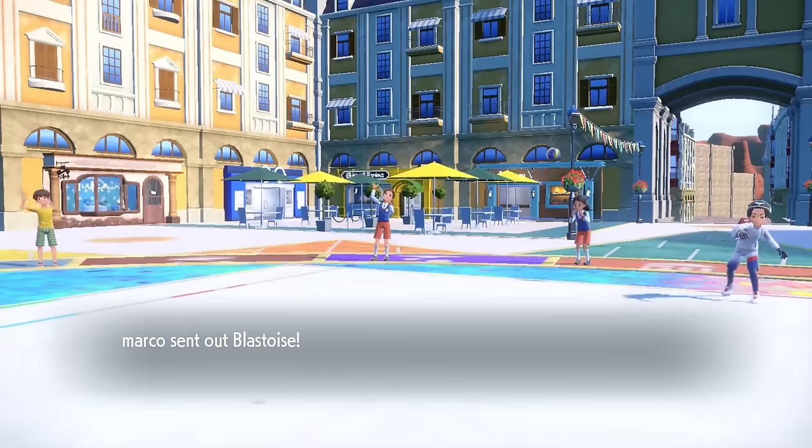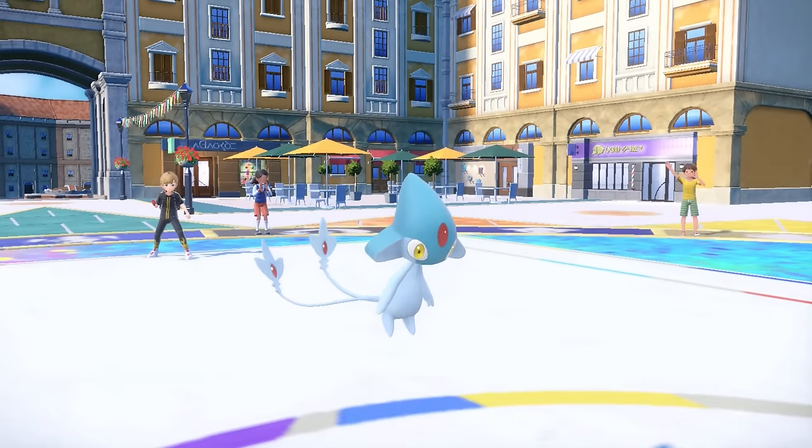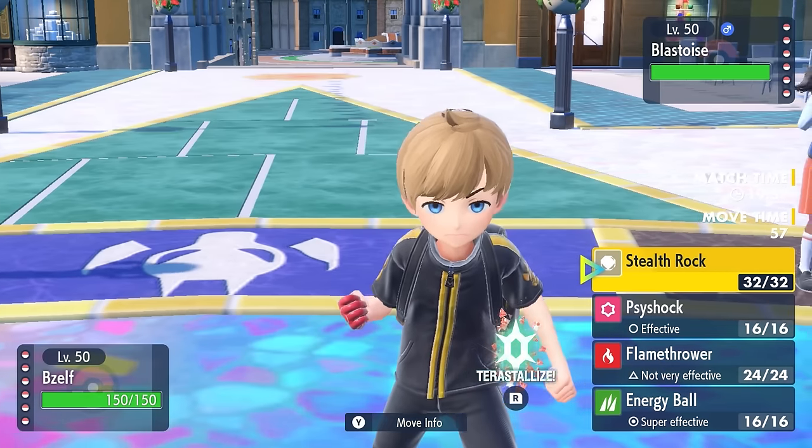Alright, so this time my opponent's going to go ahead and lead off with the Blastoise, which is looking fierce over there, and I have a little Azelf who's just kind of here to chill. He's not Azelf, he's B-Zelf, sorry. In this situation, Azelf just always clicks Stealth Rock. I'm Focus Sash - if this thing wants to Shell Smash, then so be it.